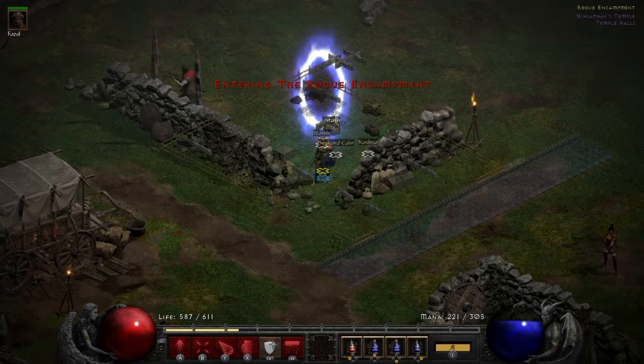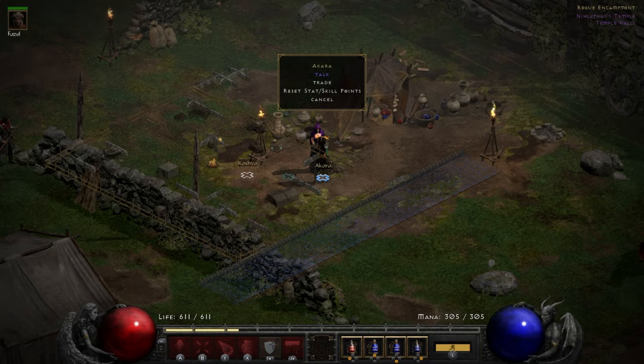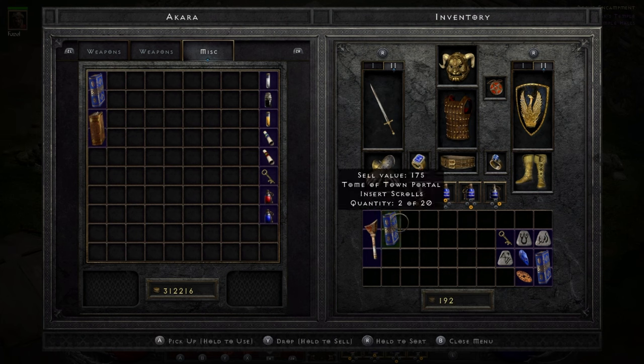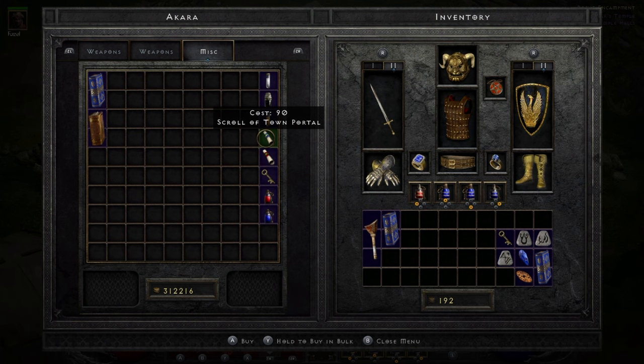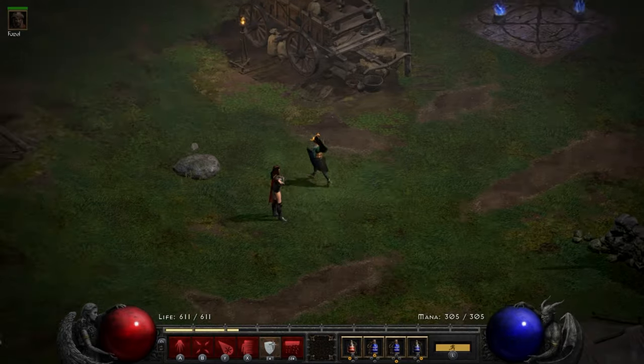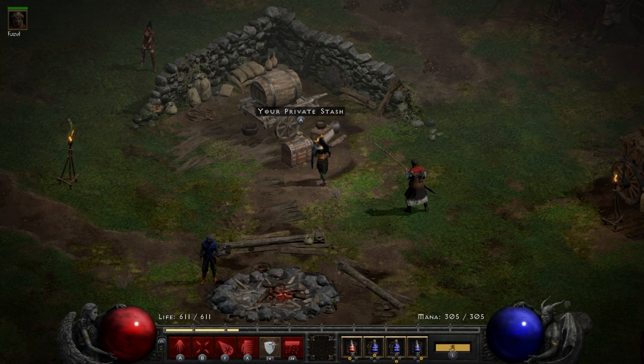The next step is to get a Tome of Town Portal. I have one, but I like to buy an extra one, because it's good to keep them handy. Buy it, and then it comes with 2 out of 20. We want to fill that up. Apparently, if you fill up your Tome of Town Portal before doing this trick, it will increase the amount of cows in the cow level. I don't know if that's just a myth or what people have come to believe over time, but I do it anyway, just as a good luck thing.